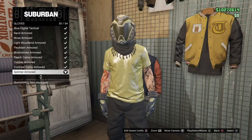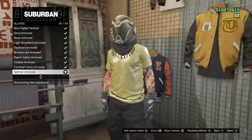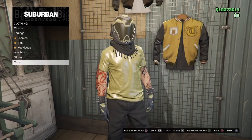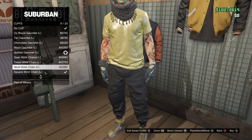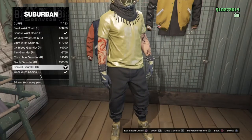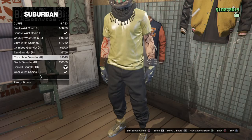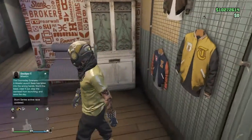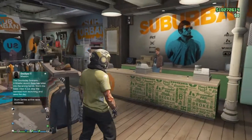For gloves, get the Splinter Armored Gloves — they're kind of black and gold, fitting the theme. Then go to Cuffs and buy two: the Spike Gauntlet Left and the Spike Gauntlet Right. There are other bracelet options if you don't want spikes, but I think it looks cool. You can get everything at Suburban. From there we'll head to the CEO office with a telescope.